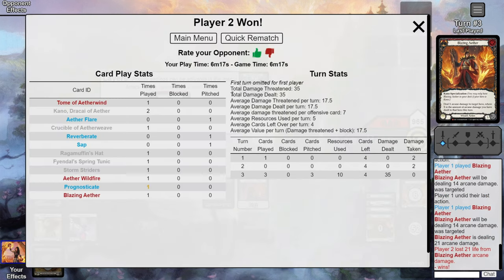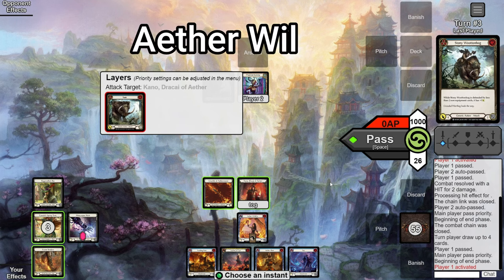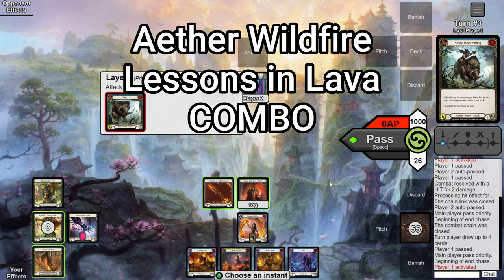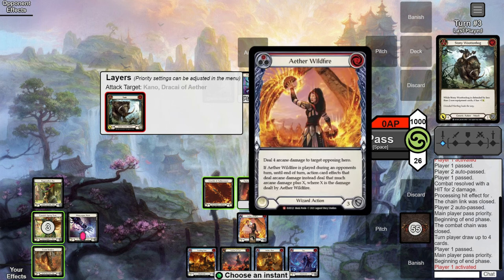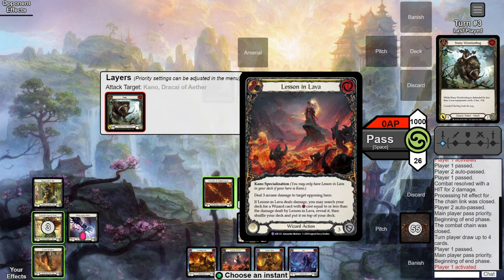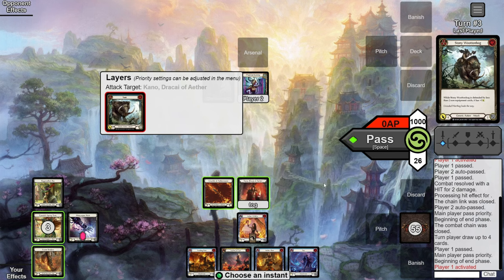Next up is the Wildfire Lesson combo — this is probably your most-used combo because it's your most reliable. We play Aether Wildfire, then Lessons, and Lessons lets us search for a wizard card and place it on top — that'll be our Blazing Aether — then we Kano into that. It's almost guaranteed to have the full combo.